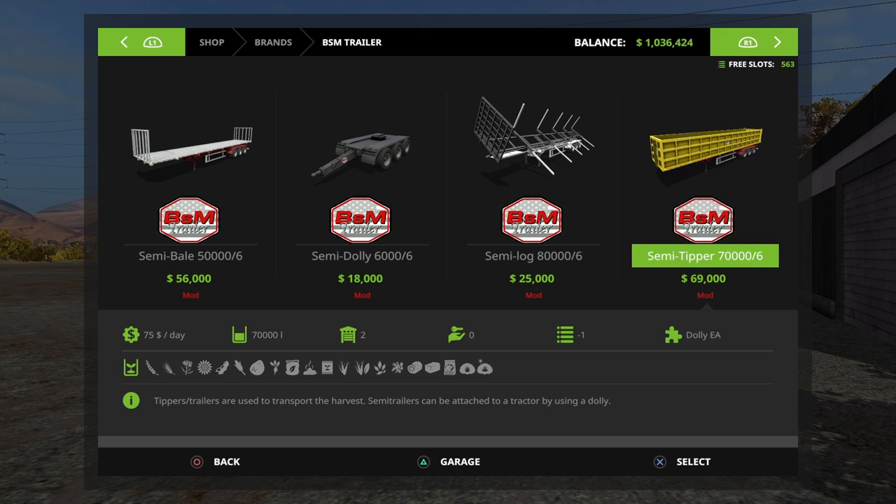That brought some issues where the height with the back door swinging open so wide meant that it would actually collide with the trailer attached behind it. So they patched it again and brought in an option of two tip heights: one at 15 degrees with a grain door, and one at 50 degrees with the door wide open.